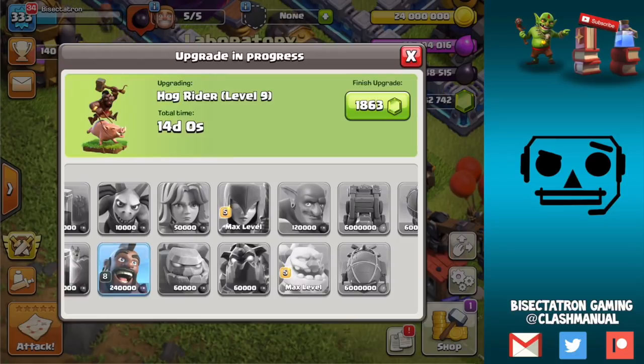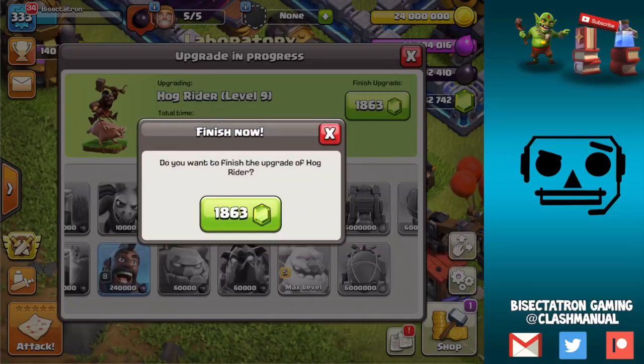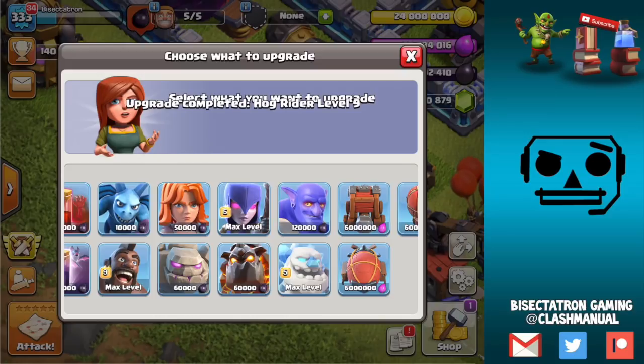We'll also gem that to max. Finally, the Hog Rider is going to level 9 at Town Hall 12 as well. The DPS is decent, but the main thing — as you can see by the bars on screen — is that the hit points are going up quite a bit at level 9, which might make it a good option for Town Hall 12 since we have not seen Hogs much in the recent meta. That basically covers the three new troops coming.